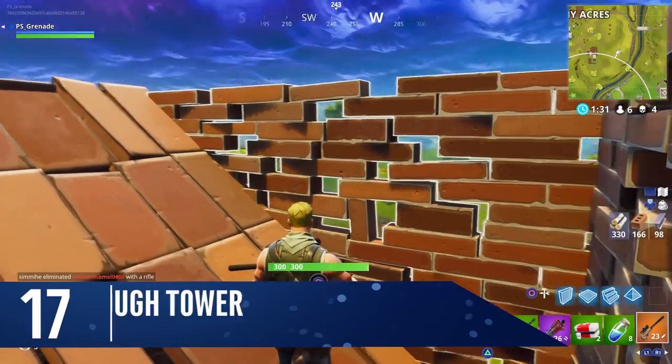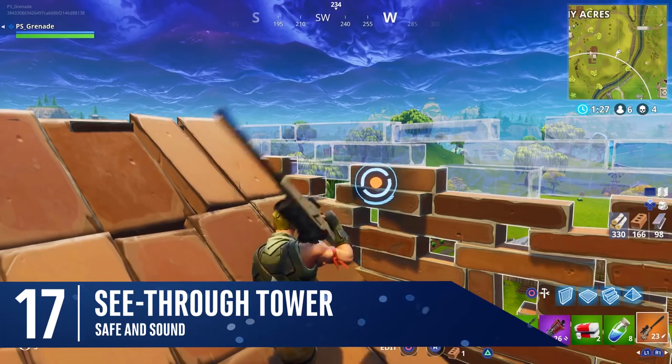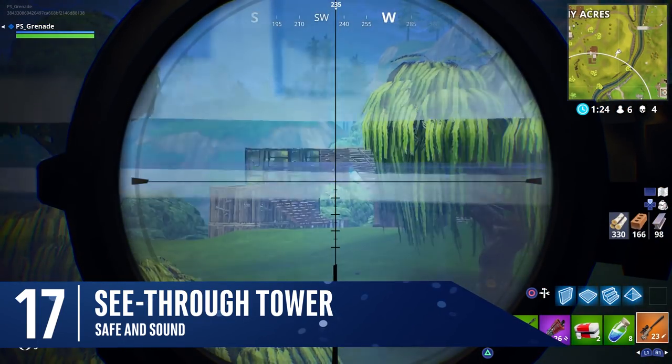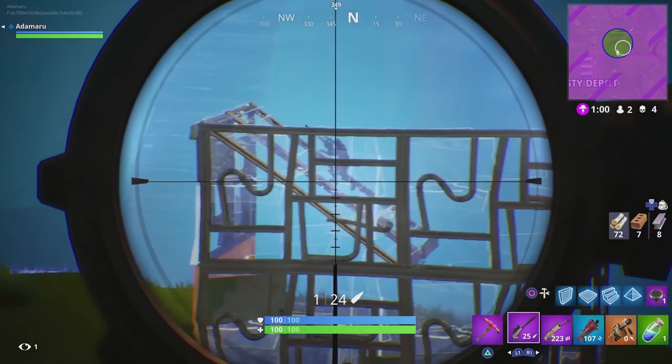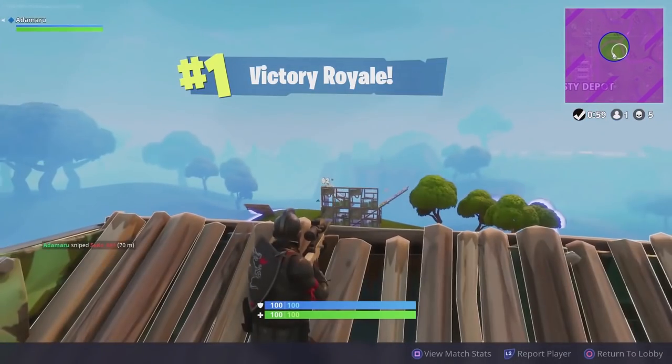Another good tactic is to hit a wall a few times to see through the top layer. The downside is the integrity of the wall is reduced, but you can then see through without having to put your head above the parapet. By hitting their base a few times too, you can also see when they are healing and plan the perfect time to strike.